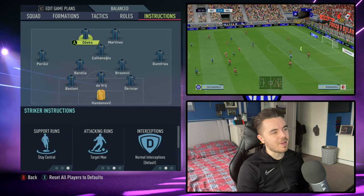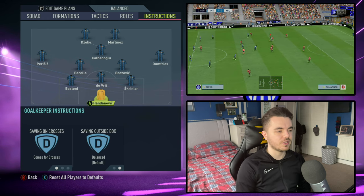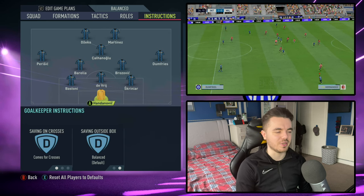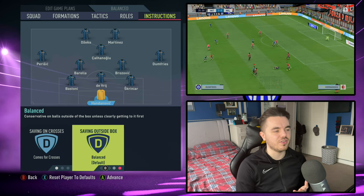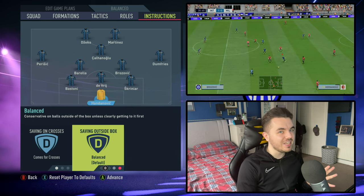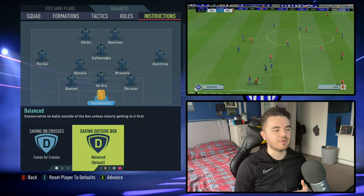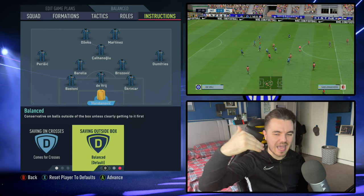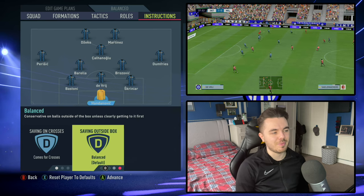Let's talk about the player instructions. Starting with Sami Handanovic – we've got him on come to crosses, although he does have a tendency to punch as you may notice in the gameplay. Saving outside the box is on balanced, and that's more to replicate him rather than the tactic itself. If you want to cheat a little bit away from replication, it would be better to have him on sweeper keeper, but Handanovic isn't really the type of keeper who likes to come running out 20-30 yards to commandeer and clear the ball.